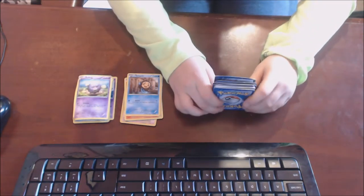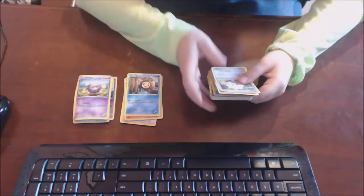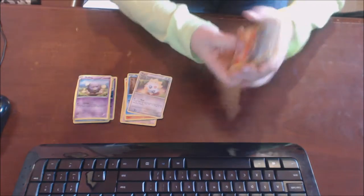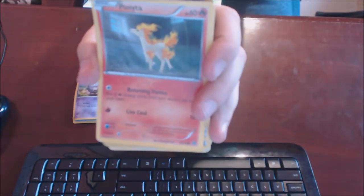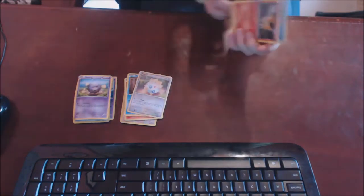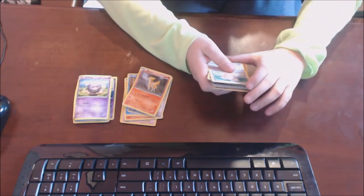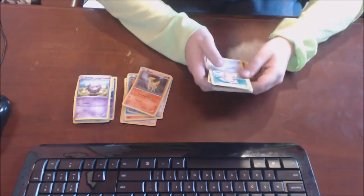Oh, Totodile — 50 HP, Water Bubble, 10 damage. Oh, Togepi — 40 HP, Plead. I don't know what that does, I'm sorry. Oh, we have Ponyta — wait guys, look at this card. Picture flames and dry grass in the same cage — that will end well. It does Return Flames and Live Coal, 10 damage.